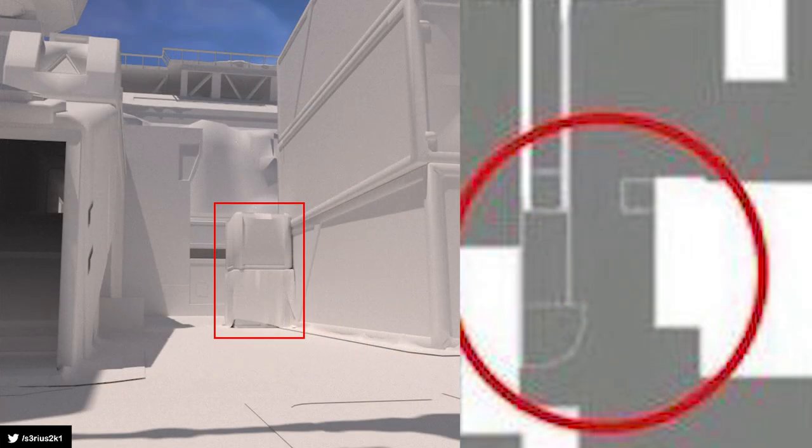The center of the map will also get significant changes with the addition of a double box where attacking players can hide. You can leave one lurker and go to another spot, for example. This is what the developers have been talking about for a long time — creating some kind of buffer zone in the center. The box is placed in such a way that it will no longer be possible to pick mid and you will need to take a slightly different angle, which is cool.